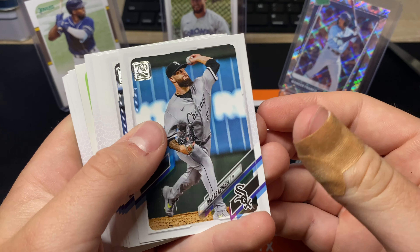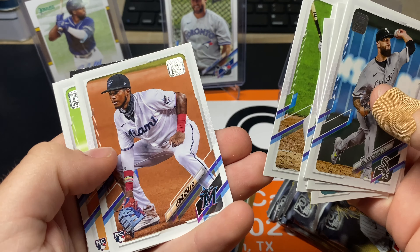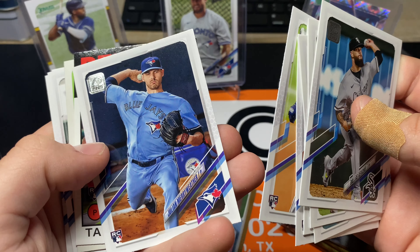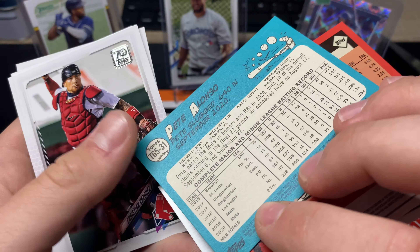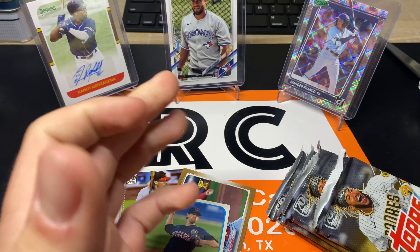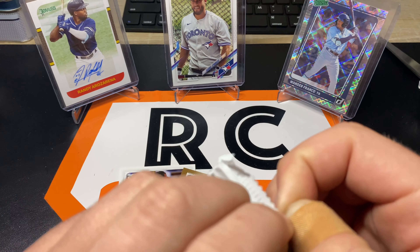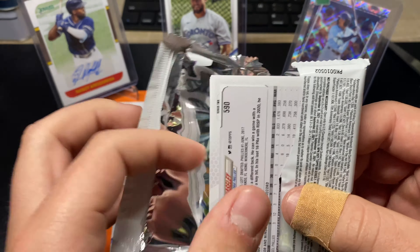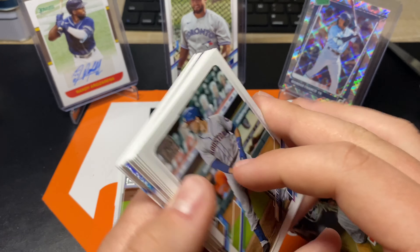Next pack: Dallas Keuchel, JP Crawford, Jackie Bradley, Jose Iglesias, Luin Diaz, Julian Merriweather, Tanner Houck, Pete Alonso, throwback insert, and Sean Murphy Gold Cup. The top rookies you're looking for are Ke'Bryan Hayes, Jazz Chisholm — I really like Jazz, he's fun to watch — Jake Cronenworth, and a few others. We'll see them come up.